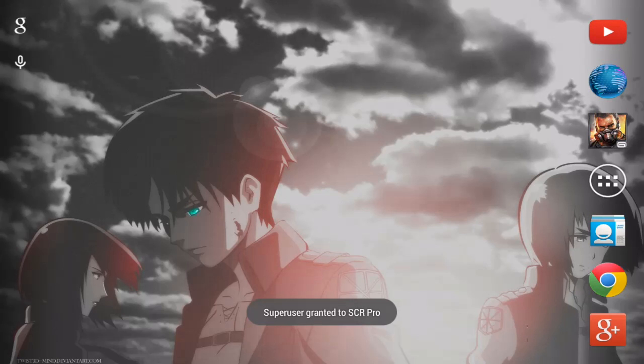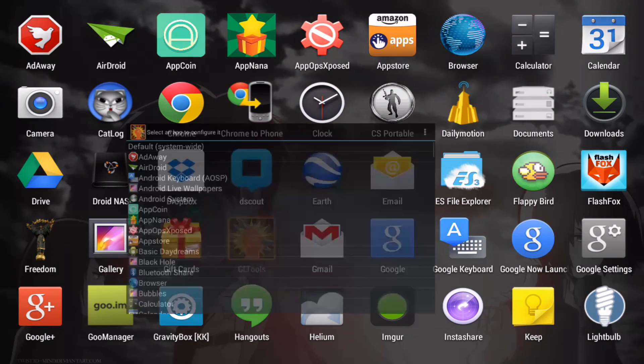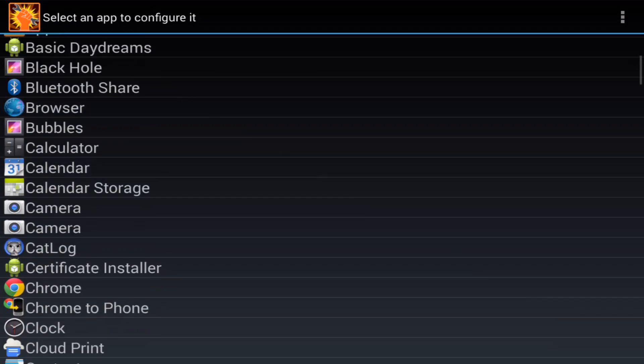You will need root for this to work. You first need to download GLTools. You can either buy it from the Play Store for $3 or use the link in the description. Once installed and rebooted, go into the application and scroll down and select MC4.